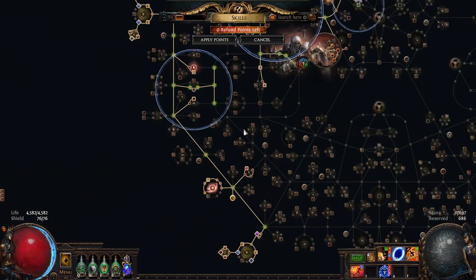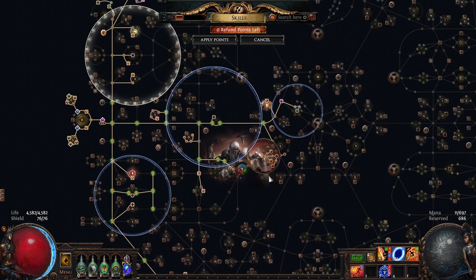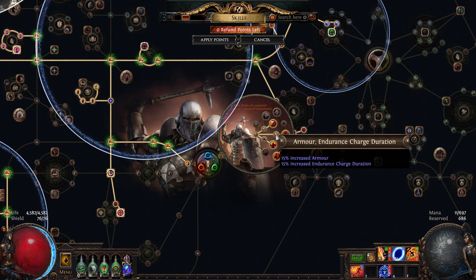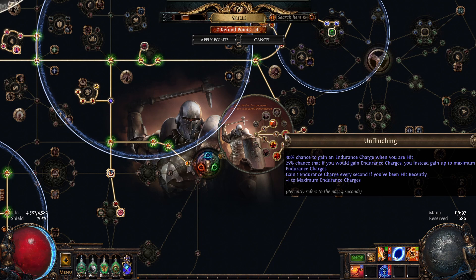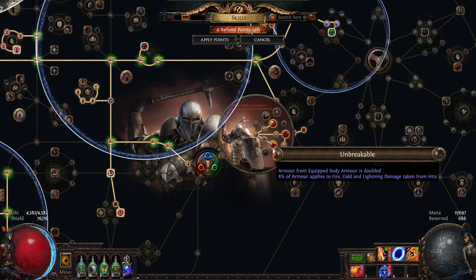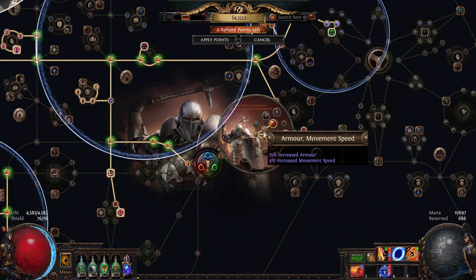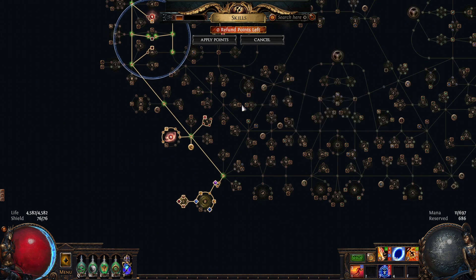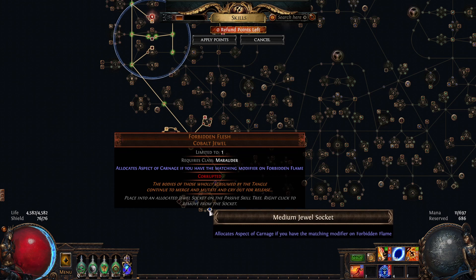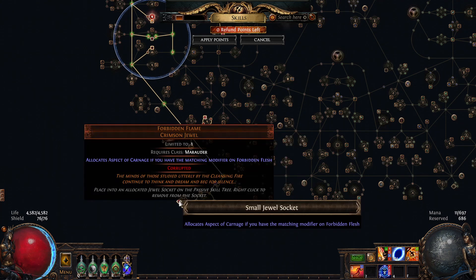For the ascendancy, I chose to play Juggernaut because its starting location is very good for the nodes that I want to pick up, but also it gives us a good amount of defenses while mapping — since once again, the build doesn't really need that much more damage given its very high base damage. But for those with a little more coin in their pocket, you can pick up Forbidden Flesh and Flame for Aspect of Carnage from Berserker for 40% more damage, which is by far the best damage allocation you can get for this build, since there are very few things in the game that scale our non-bleed tagged Corrupted Blood.